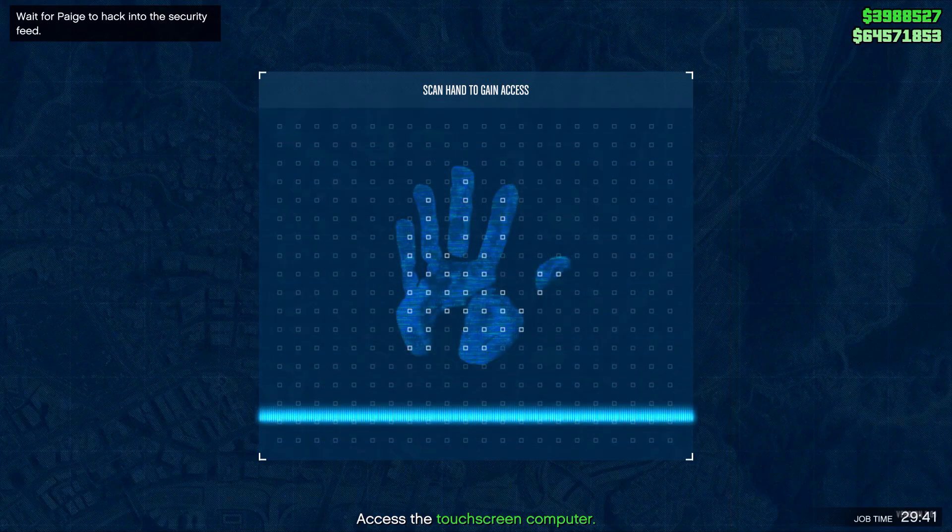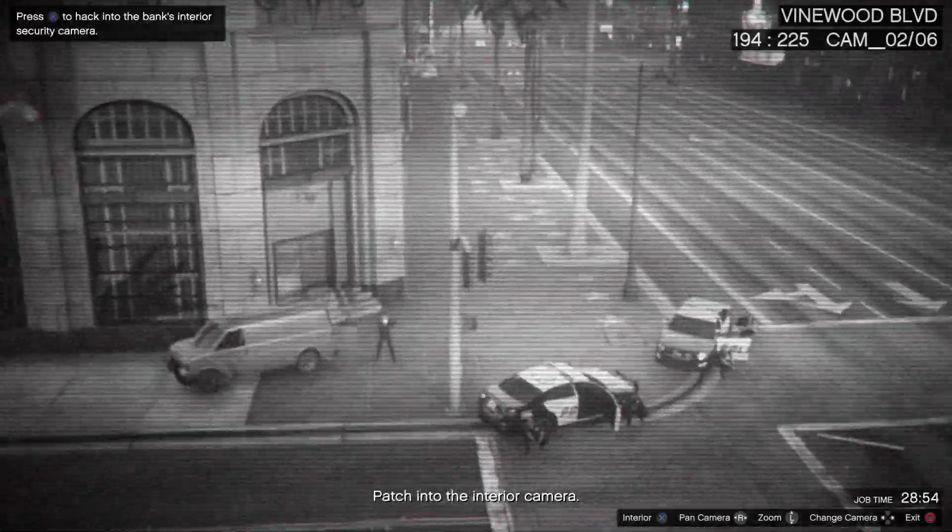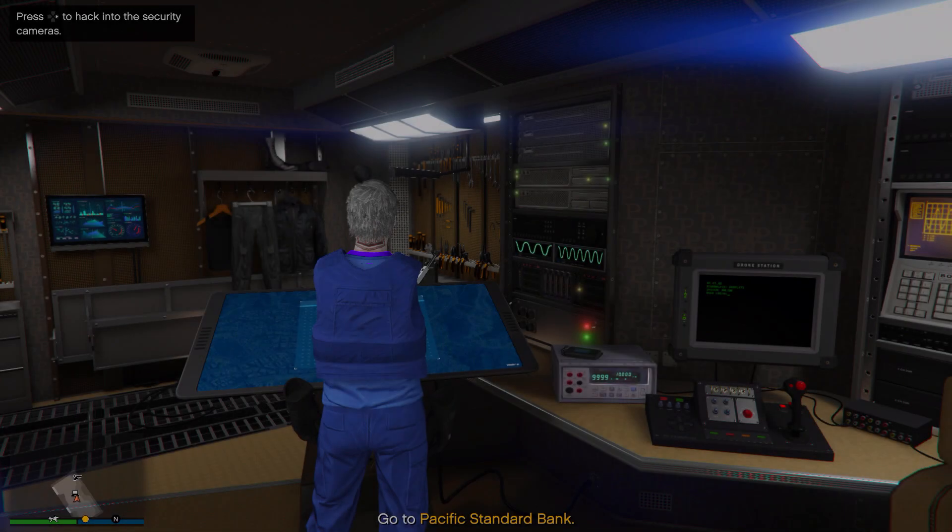Now just simply scroll through the cameras until you find the robbery. And once you have found the robbery, just take your MK2 Oppressor or any other vehicle and then fly over to the robbery.